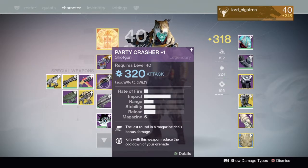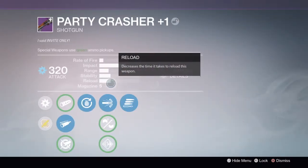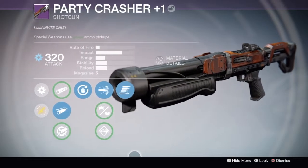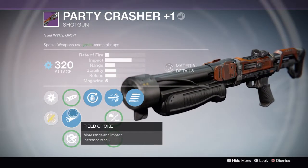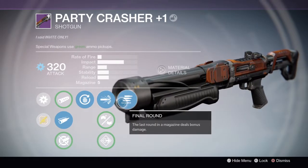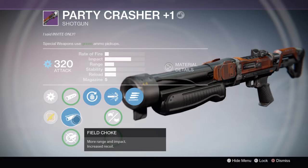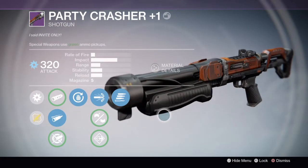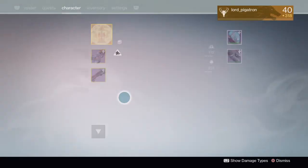For my secondary, my current go-to is the Party Crusher +1. This weapon is amazing — the roll on mine has Field Choke, Grenadier, High Caliber Rounds, and Final Round. Really the best part of this gun is Final Round. It's already a slow rate of fire, high impact shotgun, so the field choke is a nice bonus.